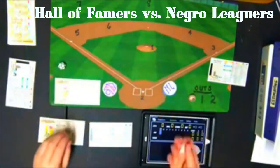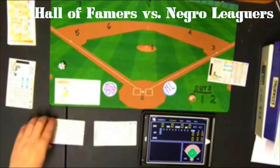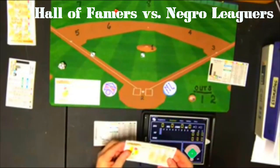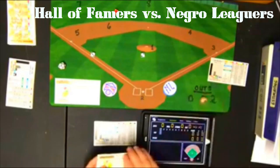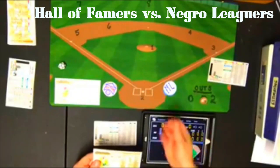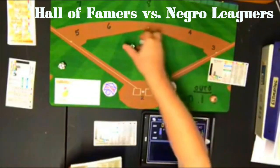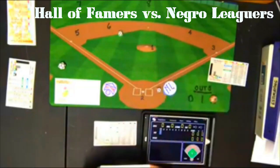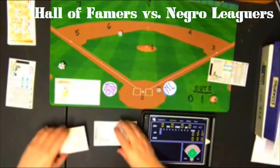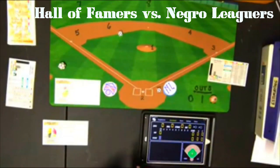In the top of the first, Jackie Robinson bats first and gets a 4-5, which is a strikeout — one down. Home Run Baker gets a 6-7, a fly ball to right field — two away. Babe Ruth gets a 4-10, a fly ball to center field. The Hall of Famers go one-two-three and we go to the bottom of the first.